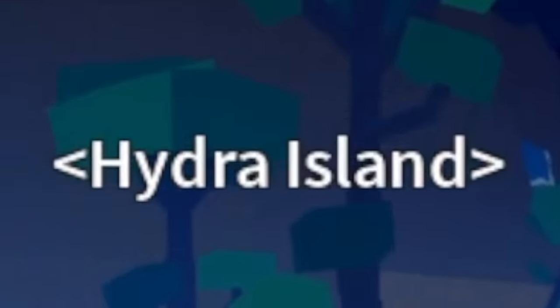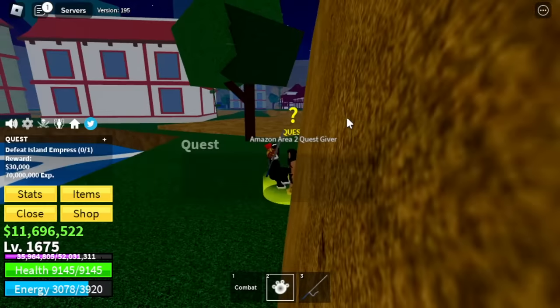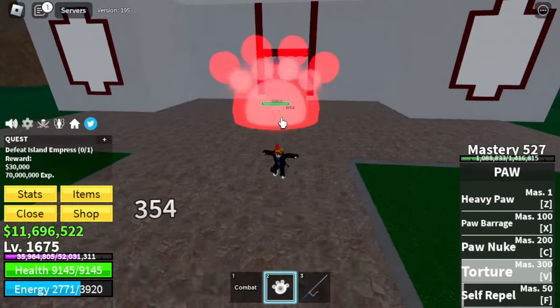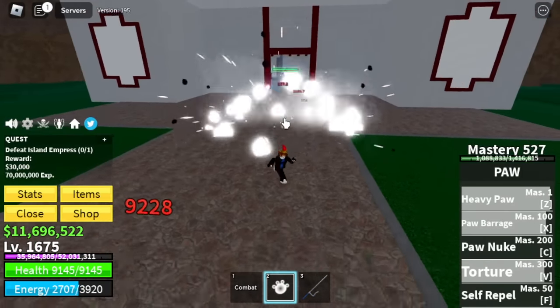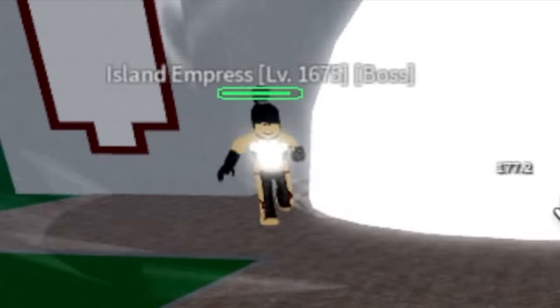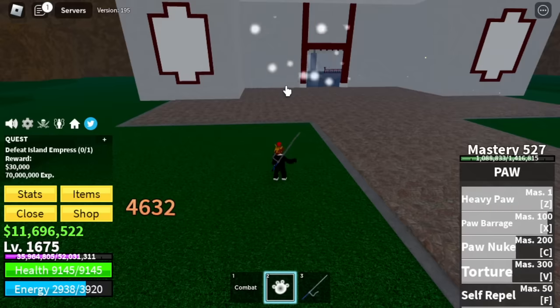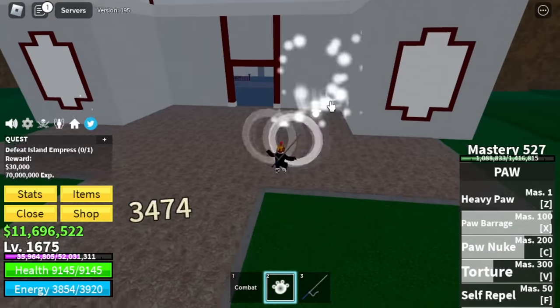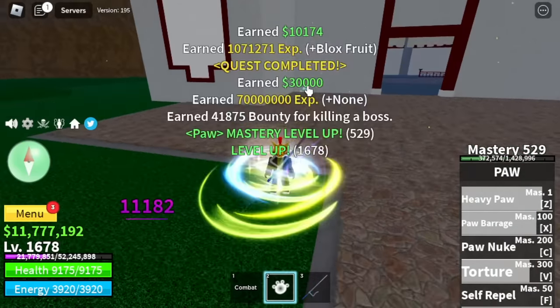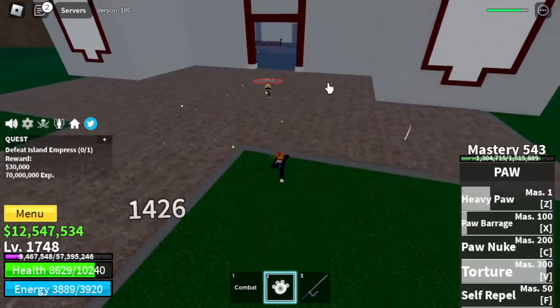Next up: Hydra Island. Target is the Island Empress — server hop again. The easiest way to defeat this boss is not face to face but by doing Wall Strat. We've been doing Wall Strat for most of the bosses. Sadly, this is the last one we're gonna use it. Keep on grinding — server hop until level 1,750.